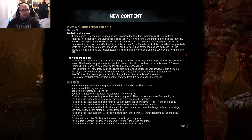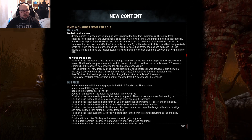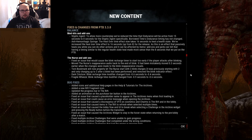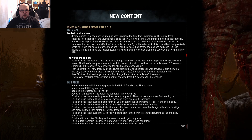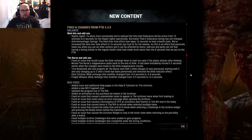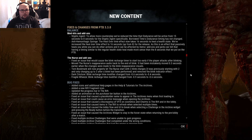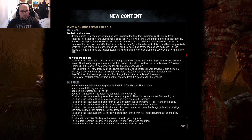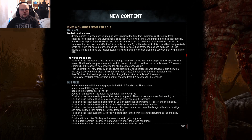Fixes and changes from the PTB: the Styptic Agent got nerfed to allow more counterplay - the endurance time was reduced from 15 seconds to 8 seconds. Overtime's endurance timing has not changed. The Anti-Hemorrhagic Syringe heal-over-time effect was increased to 16 seconds for release, because it passively heals you while you can do other actions and can be affected by items, add-ons, and perks. So both former insta-heals got nerfed again.